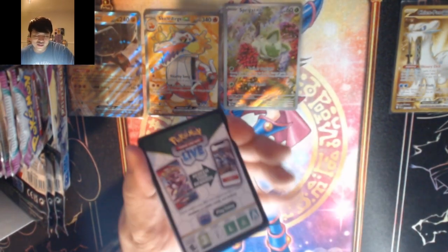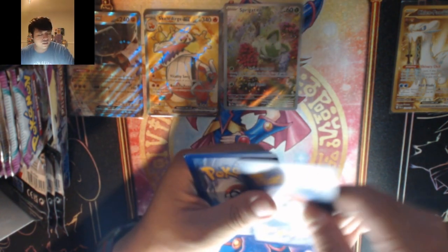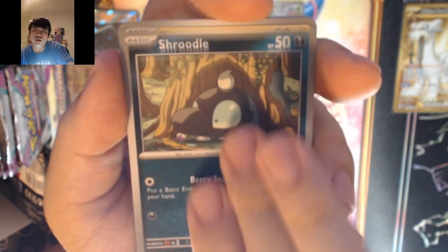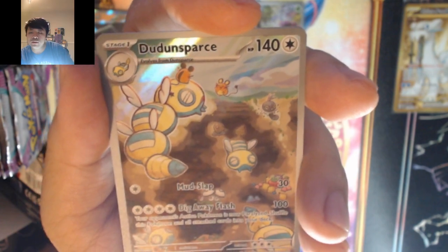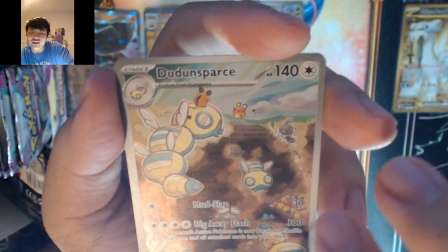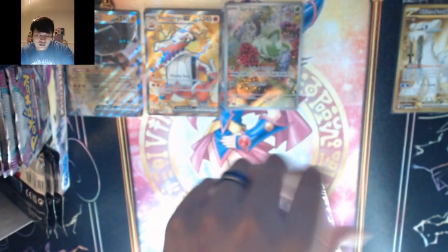You can use that pre-release deck if you got it as well. Metal energy — fourth guest energy now. Fuecoco, Watchog, Tinkatink, Shroodl, Pinurchin, Rockruff, Girafarig, Quaxwell — we got the Dunsparce illustration rare! With Deino hanging out with it as well, and Rascaboule as our rare. This art is actually pretty nice.